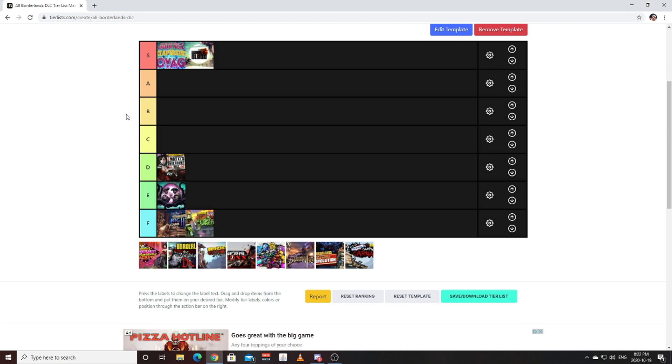Going back into Borderlands 1, General Knoxx is going into A tier. I don't think it's as high as Claptastic Voyage and Bounty of Blood, only because the Driving Simulator sections were horrible — there weren't a lot of fast travel areas. The final Claptrap required so much driving to get to and you weren't even guaranteed to get the reward in the second playthrough. The lack of fast travels drops it a little for me. However, the story was great, Crawmerax was amazing and really carried Borderlands 1 hardcore. Pearlescent weapons were great. The Farmery not being fixed and just being there the entire time was also excellent. A tier for me.